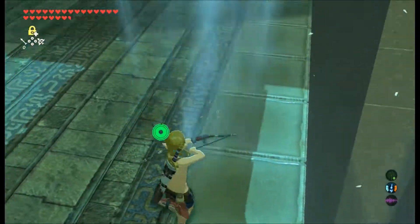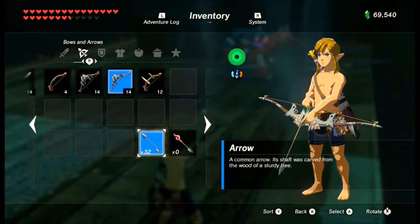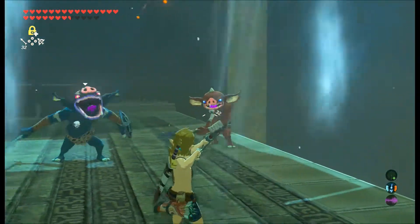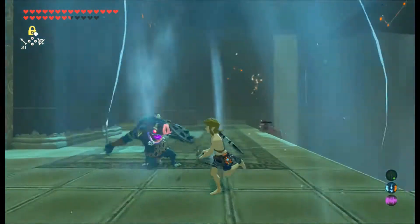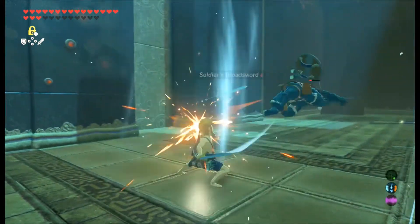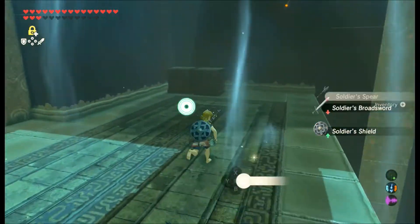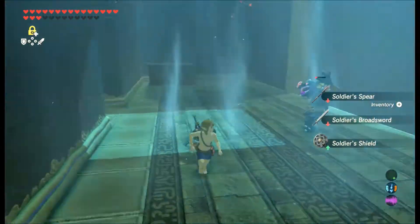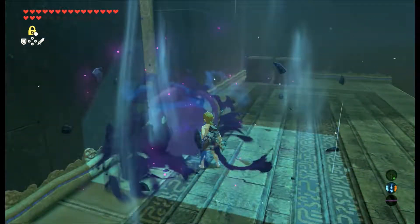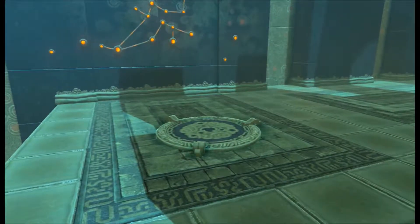Don't swing at enemies that have shields. Yeah, that was not as graceful as I wanted it to be. Let's take him out. I don't want him to drop his weapon. Be careful — if they drop something, pick it up. Now you've got no weapons. They're a lot less intimidating without weapons.